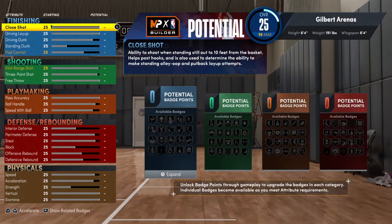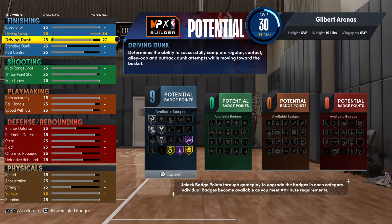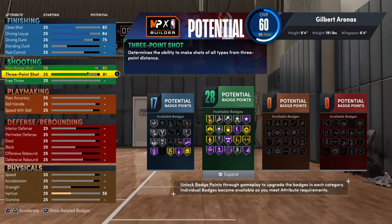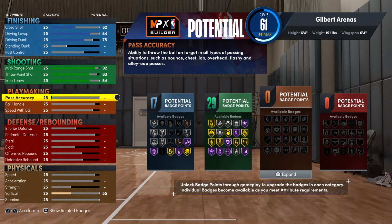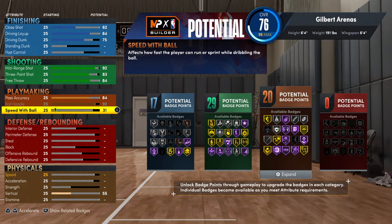For the body I'd go with solid — it's really up to you, the body shape doesn't matter much. Let's set the attributes: layup to 84, driving dunk to 75, skip post control for now. Mid-range shot to 92, three-point shot to 83, and free throw to 84. Pass accuracy up to 84, and ball handle to 92. Look at all those Hall of Fame badges unlocking at the side — this is incredible. For speed with ball, go to 88.